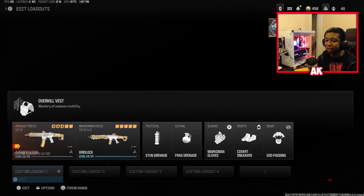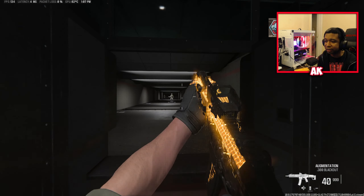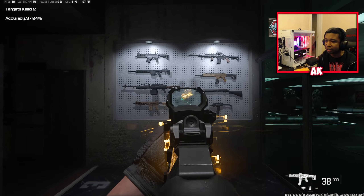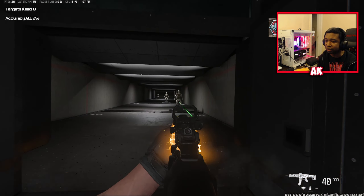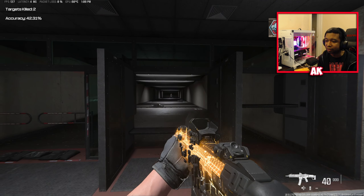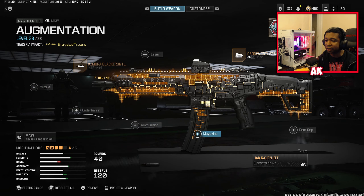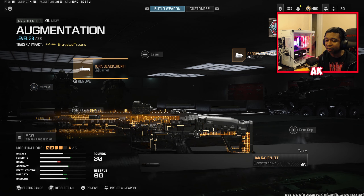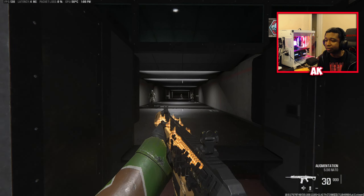We're going to go ahead and try to see what the tracers look like — heading to the firing range real quick to showcase these. As you can see, it does have the digital tracer effect, which looks very presentable — that's pretty nice. Now we're going to remove all the attachments, including the mag, and go to a firing range just to make sure the tracers still work without the aftermarket part.